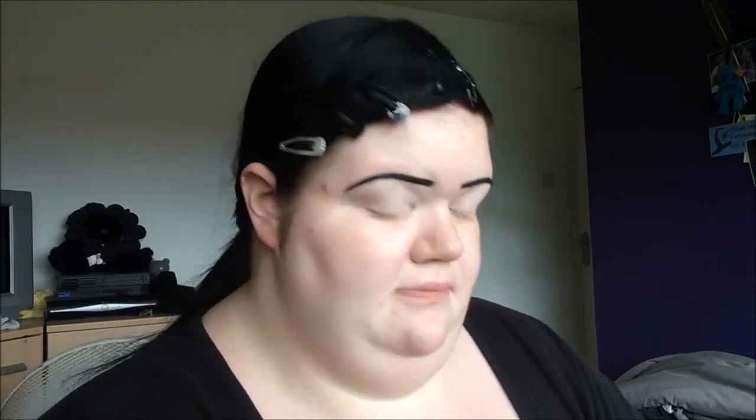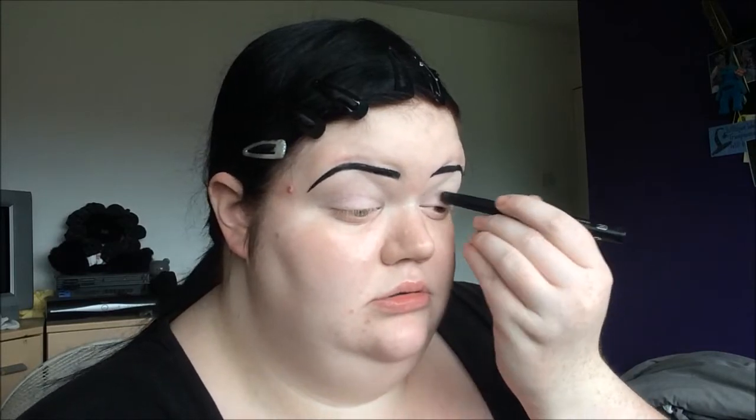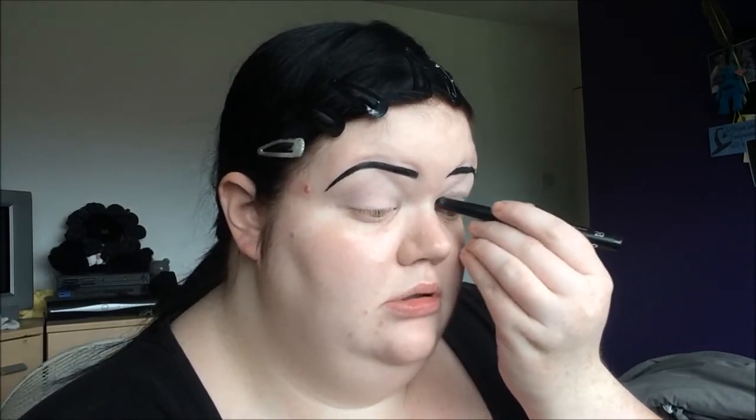Okay, eyebrows are on, eyes primed. I'm going to start off with the Kiko long lasting shadow stick in shade 20. I left it out without the lid on, so hopefully if I take the top off I'll get fresh product underneath. Then I'm going to take the Hard Candy Radiant Shadow Stick in Pop and take that over the top, because the Kiko creases really easily and it's also a little lighter than I want. Mixing the two together will help.